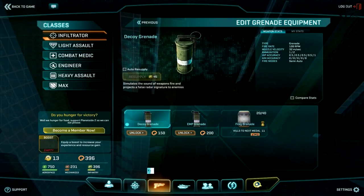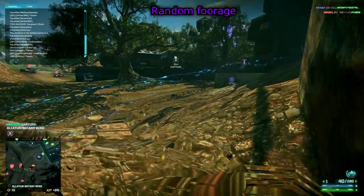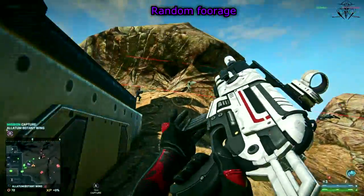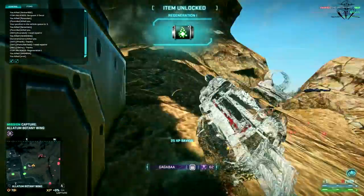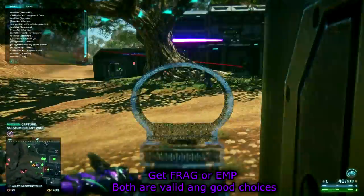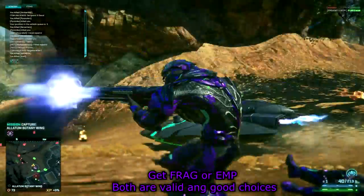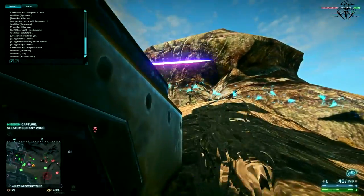Last and definitely least, there is Decoy Grenade. Frankly, I would call this a big disappointment. The grenade deals no damage at all. All it does is play gunfire sounds to make a fake minimap reading for your enemy. And that's all. Decoy Grenade is the most worthless thing in this game. So that's it about grenades — it's your free choice to choose either Frag or EMP grenade. But please, do not choose Decoy Grenade.